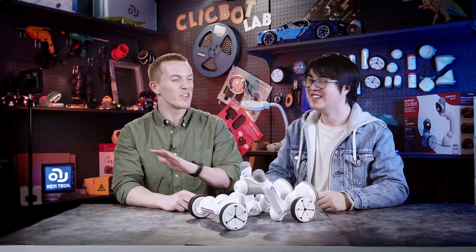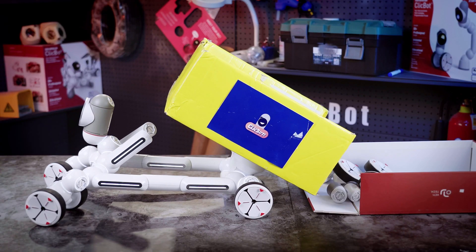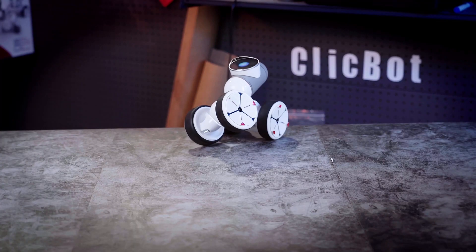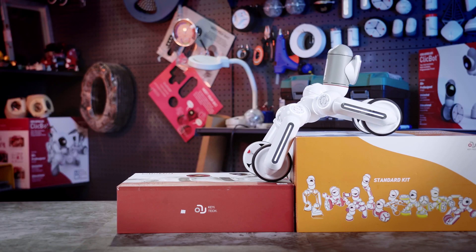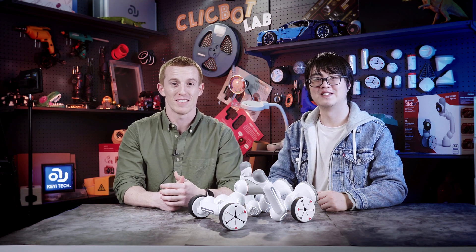With ClickBot, you can do hundreds, maybe even thousands of different combinations. We could make a truck, a motorcycle, a race car, a car that can walk, or even a robot that can climb upstairs.